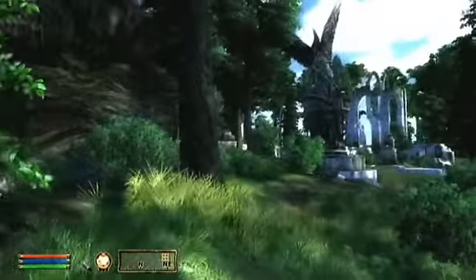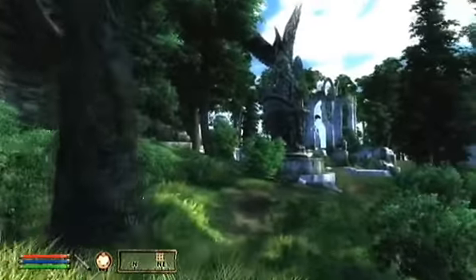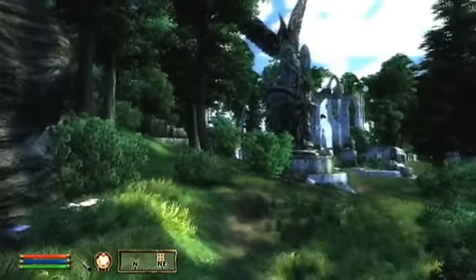Oftentimes you can get lost, so what we've done with the compass in the bottom is point out cool locations for you to find, like this dungeon up ahead.